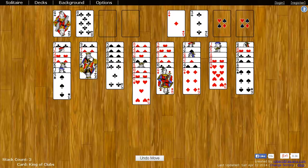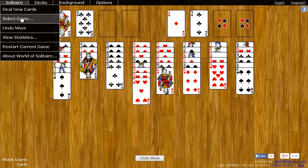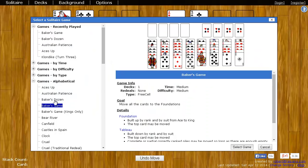However, there's a variation of Baker's Game called Baker's Game Kings Only, which is a little bit harder, where in an empty spot you can only put Kings. To select a different kind of Baker's Game, come up to the Solitaire menu, choose Select Game, and then you'll see on the left Baker's Game — that's the game we just played. You can also select Baker's Game Kings Only.